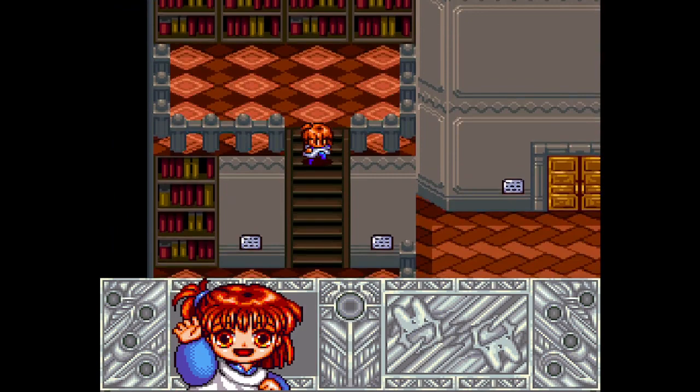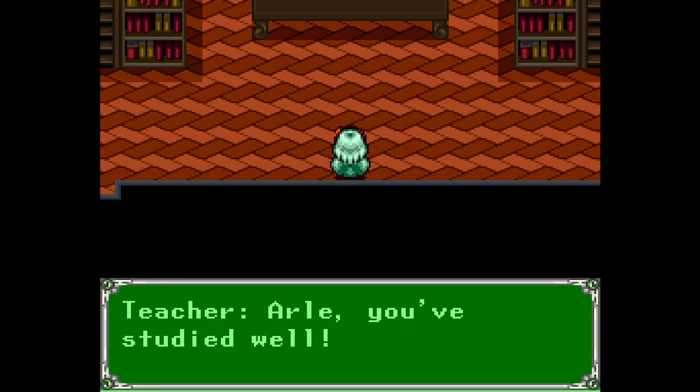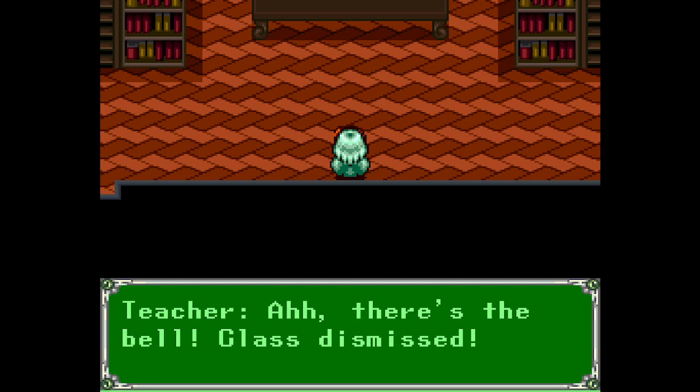That's useful information. Can I leave now? Arlie, do you know about the gold and silver plaques? Plaques? Easy! Arlie, you've studied well. Ding dong dang dong — there's the bell. Class dismissed. Please try your best tomorrow. I'll be cheering on you.